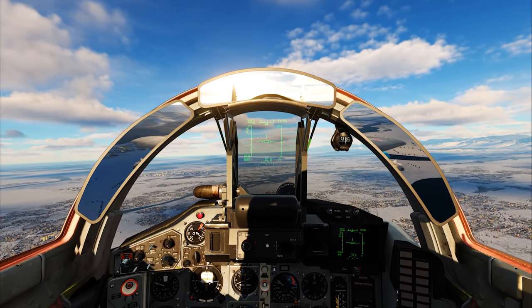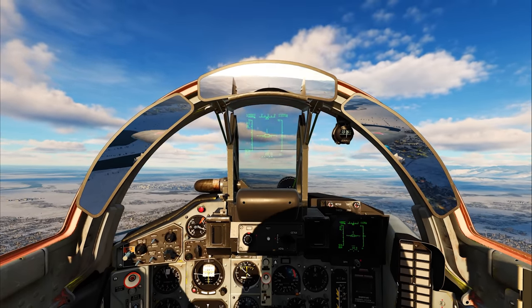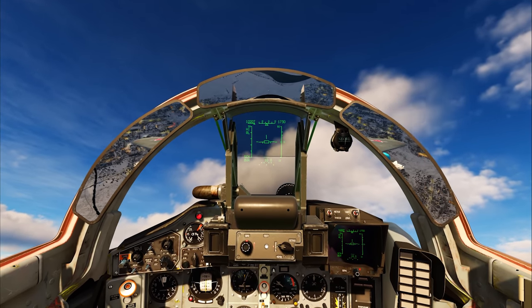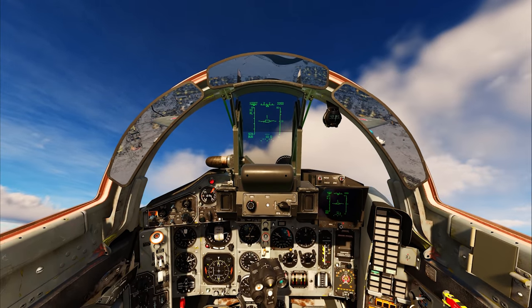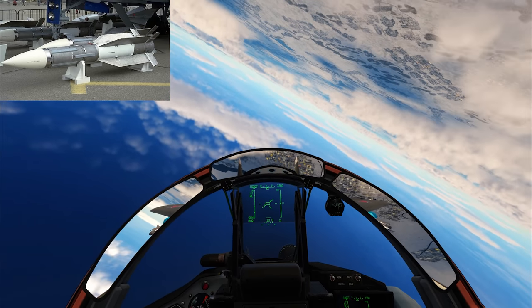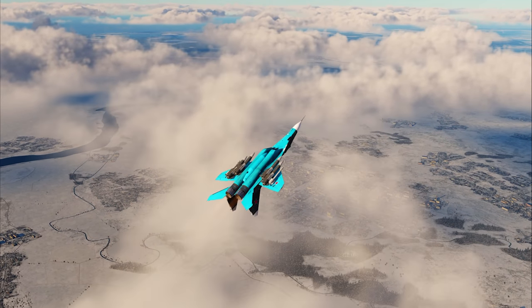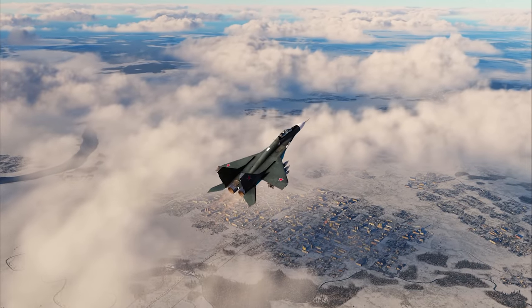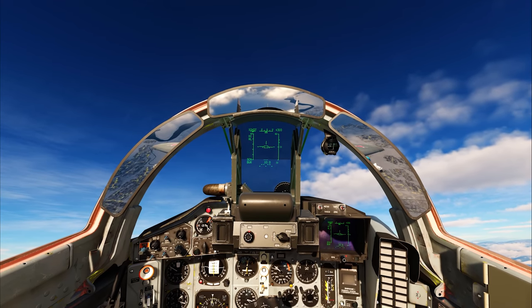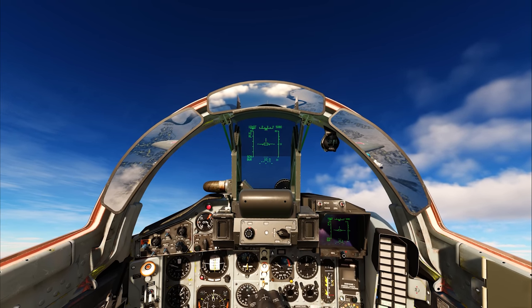One of the biggest weaknesses of the MiG-29 has always been its weapon system and radar — the radar is not the greatest, and the missiles available were also not great. I found a mod that allows us to put the R-33 onto the MiG-29. The R-33 is from the MiG-31, so these are MiG-31 missiles strapped onto the MiG-29. I want to see how it changes the performance, if it makes it any better.